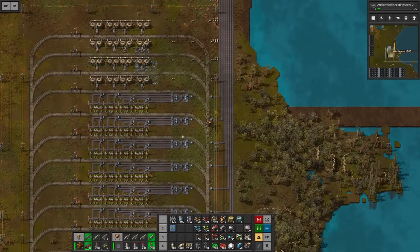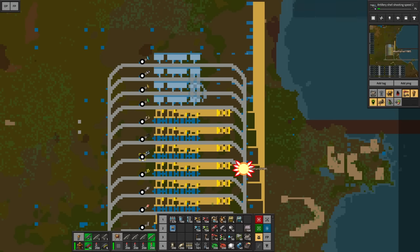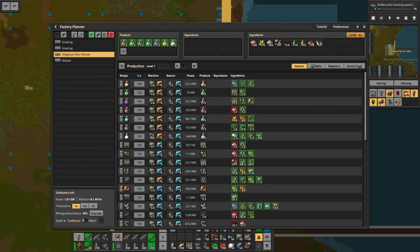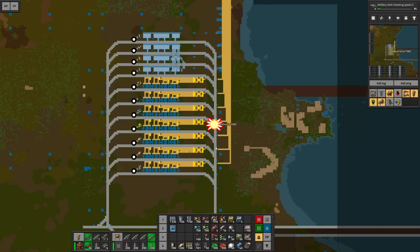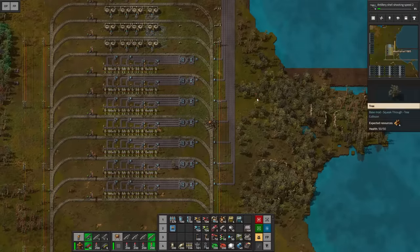My suggestion is to now get these train stations going. We have water, petroleum, light oil, lubricant, stone, coal, iron ore, sulfur, iron plates, copper plates, and steel plates — those should be all the basic ingredients we don't have access to locally. I'm going to produce sulfuric acid on site since it requires iron plates, so that would have to go into the list. Without further ado, let's fix the rails and get the trains going.